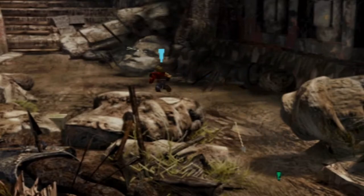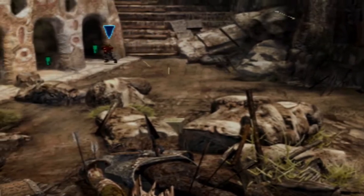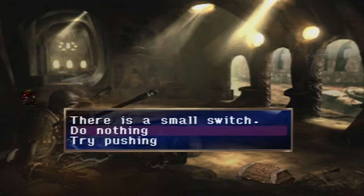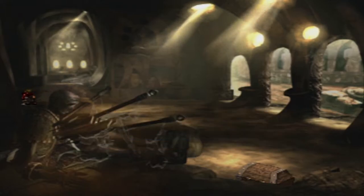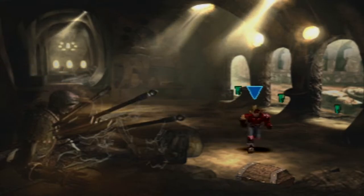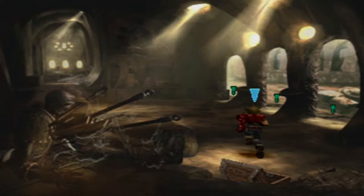As soon as you walk in, get ready to run — there are arrows! Head to this door right away. If you get hit, it just kind of — you just walk away, it's totally fine. Right over here in this corner there's a small switch. If we push that, the arrows will stop flying at us. And of course there is a chest right here that we can grab, which is 20G.